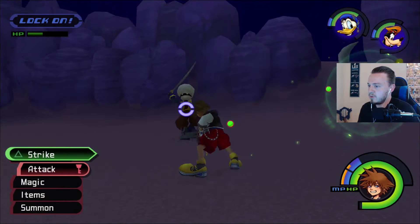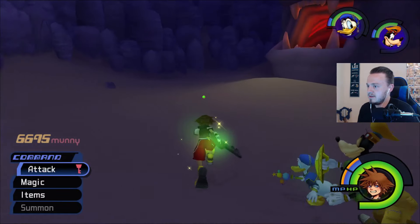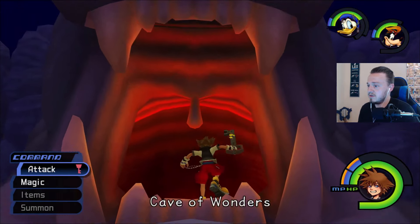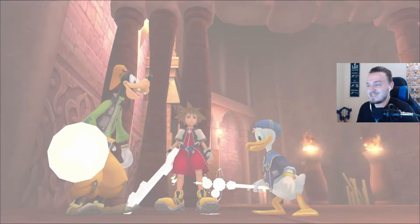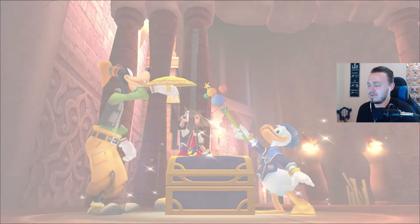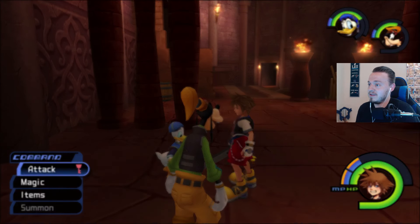They also give out a little bit more money. You can get more attacks from them when you block their attacks. The White Trinity is literally right inside here — it'll be right here. Perfect. Let's get it. There we go. So the White Trinity for Agrabah — technically Cave of Wonders. So we're going to get the Ifrit Belt.